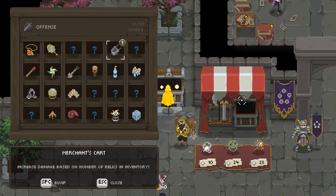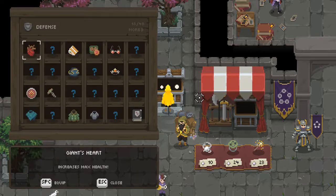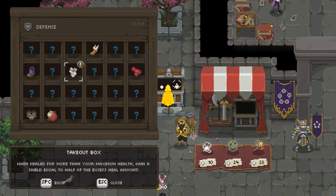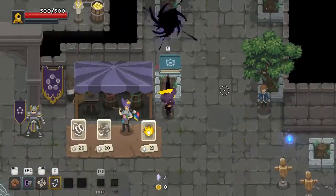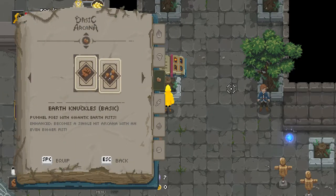Increase damage based on number of relics in inventory — that sounds just good. Poison status effects: I feel like it's something you always push in a Pokemon game and you realize it's not that good, even though I love the poison element. When healed for more than your maximum health, gain a shield equal to half the excess heal amount. I'm going to take that, actually — taking some defensive options here because I'm not comfortable with the mouse yet. This is our first actual run attempt with the new peripheral.